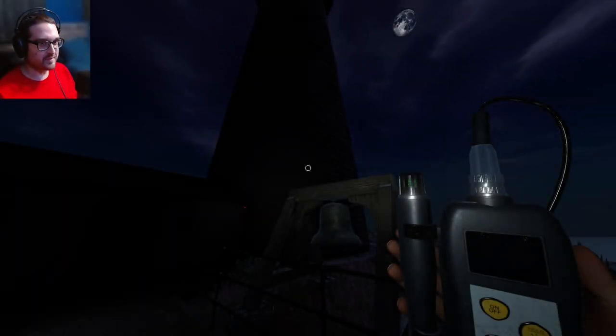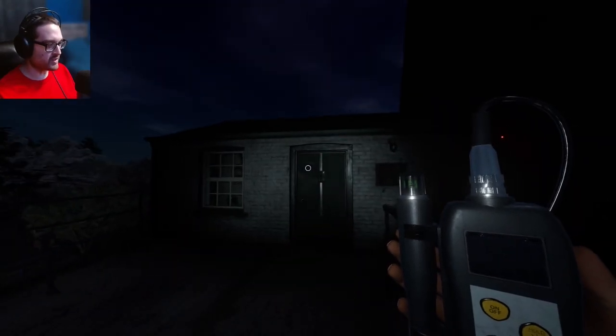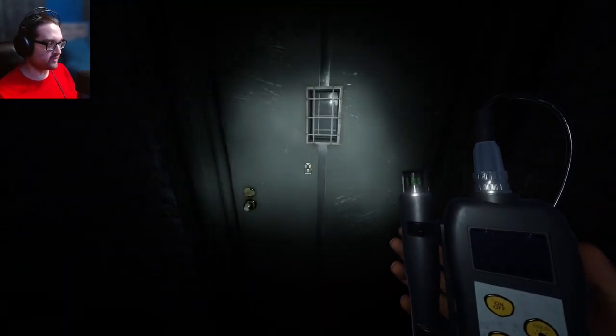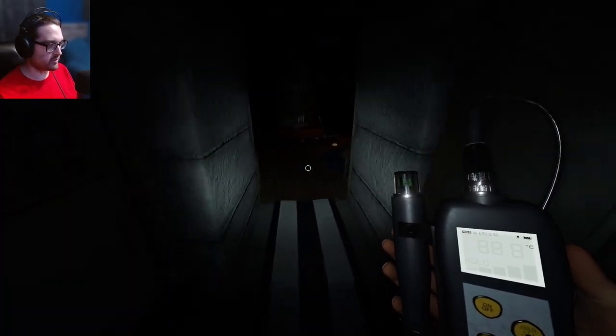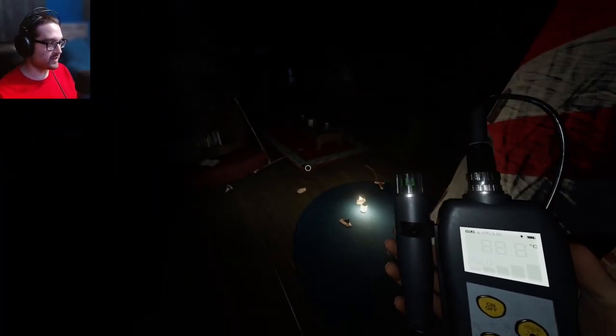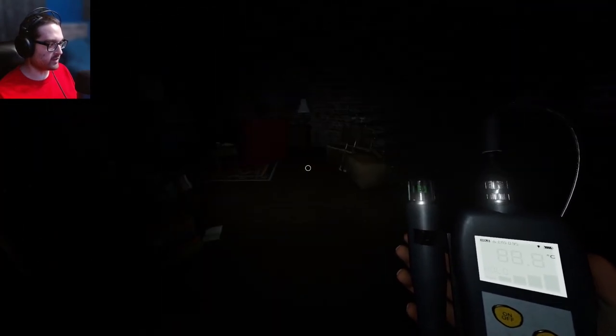Hello everyone, welcome to Phasmophobia. Today we're heading into Point Hope Unprofessional. This time I'm not going in with my tier 3 flashlight again — I'm going to try just the headlight. I'm going in with this tier 3 thermometer, and maybe like the old days, I'm going to find the cold room before I find the interaction.